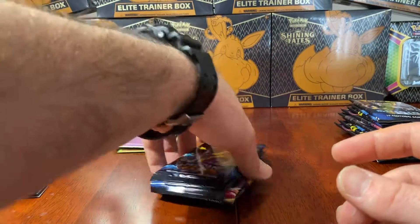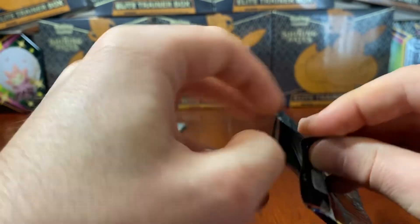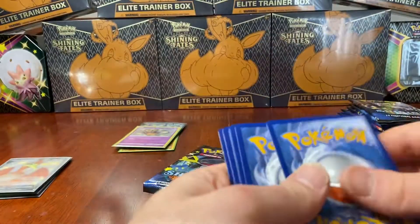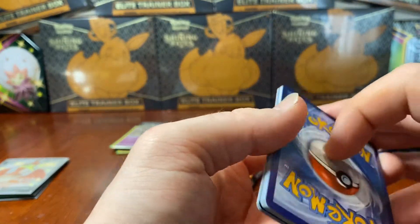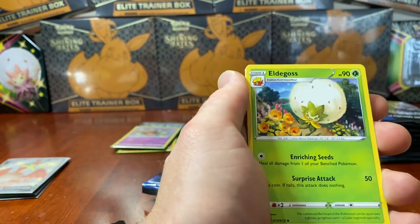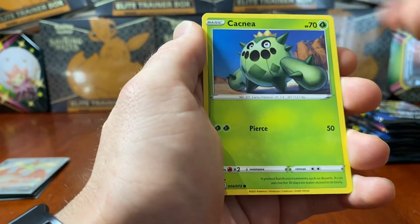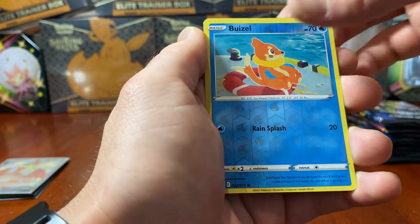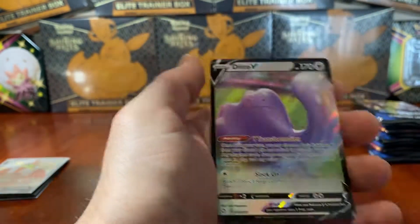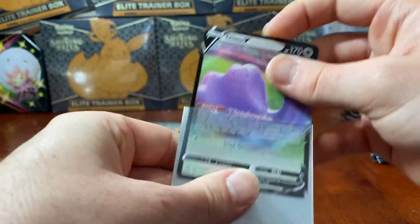Next pack - so far he's been pretty good, had an amazing opening already. Fighting Energy - there we go. Who's our big boy? Rusted Shield, Eldegoss, Cramorant, Trapinch, a Nickit, Gossifleur, Cacnea, Cufant. We have a Reverse Holo Buizel and a Ditto V. Not too shabby at all.